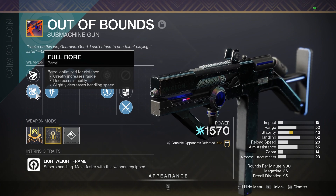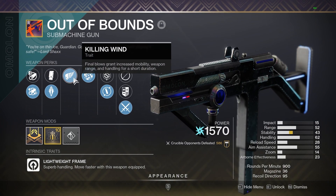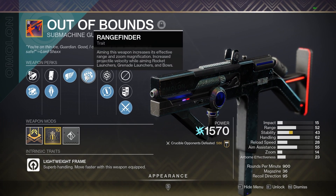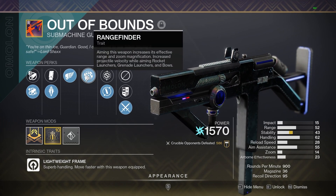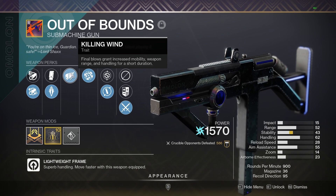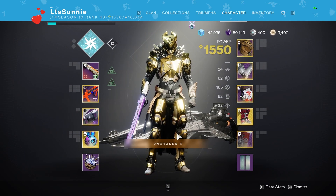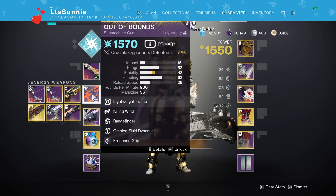It's Out of Bounds with Full Bore, which is obviously great — we need that max range being an SMG. Armor piercing rounds, and then the reason I really wanted to try this thing out was because it can roll Killing Wind and Range Finder. Range Finder is incredibly important for range in the Crucible, and Killing Wind gives you plus 20 range off a kill, so I'm hoping we can chain some together and go on some nice sprees. We're on Sonny's account, so huge shout out to Sonny for letting me check this thing out — let's get into it.